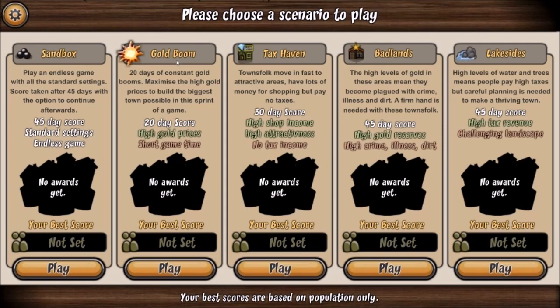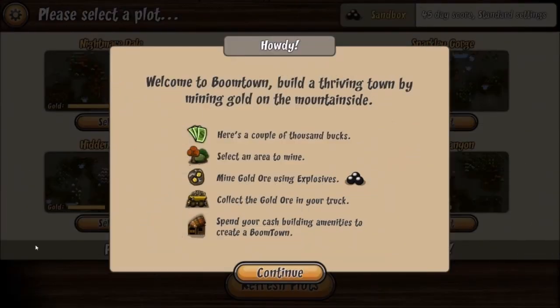The map options are Goldboom — I haven't seen Independence Day 2 yet, but I don't think Jeff Goldblum is in this game at all. Anyway, there's also Taxhaven, Badlands, and Lakesides. I'm going to go ahead and do sandbox just so we can sort of get a feel for how the game is played.